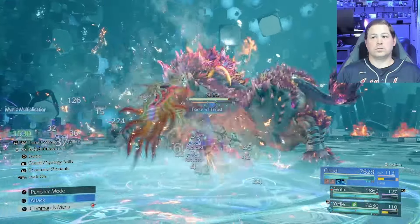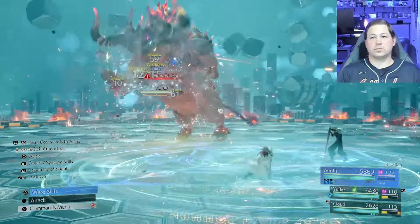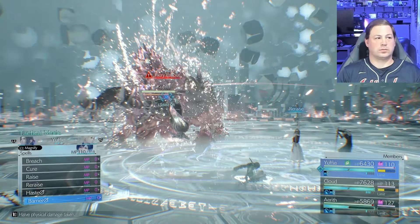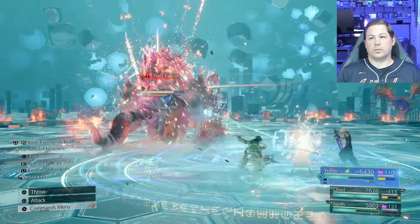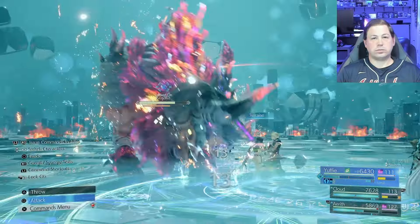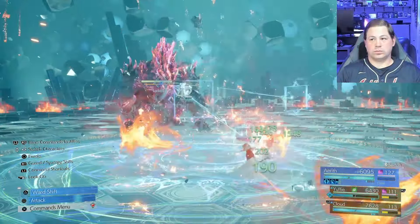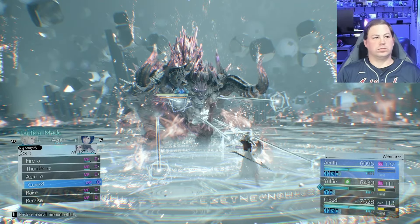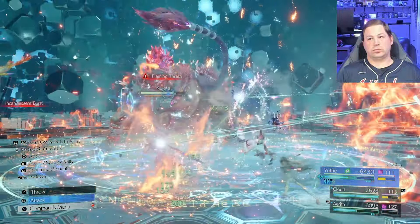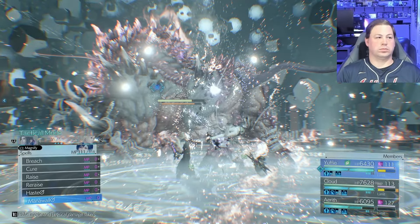If there's any health that needs recovering, do a Kujata. Then cast re-raise on everyone for free. When appropriate, unleash offensive spells, and as the buff is expiring, try to reapply mana wall for free to extend its duration, refresh haste, and if applicable get a regen or cast another Kujata. Once set up like this, you are extremely hard to defeat.